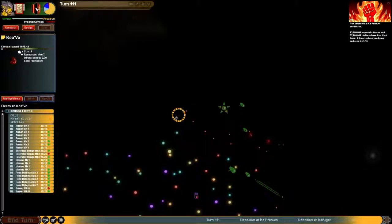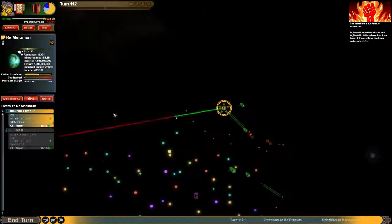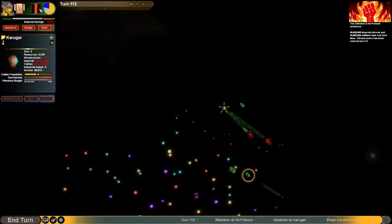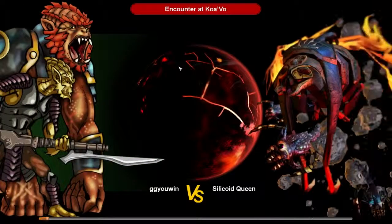Can defend that planet, I think. System update. Split these - one go to this planet, one go to this planet. This fleet is going. Phasers in two turns, heavy combat lasers in two turns, which is good. And we can defend against this queen.